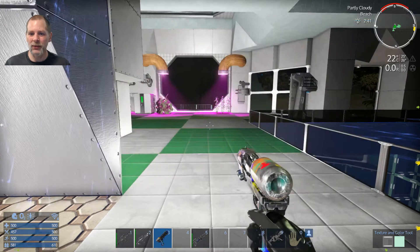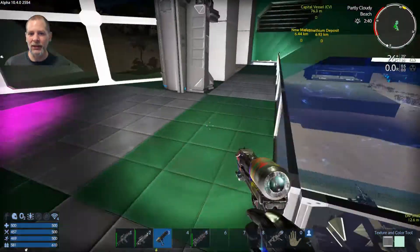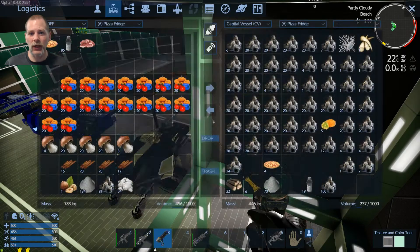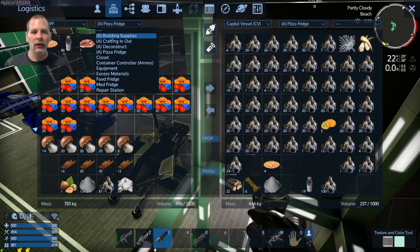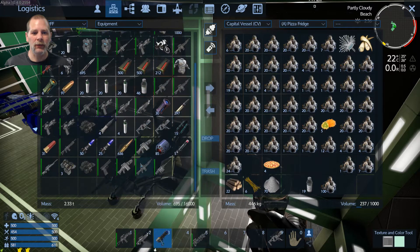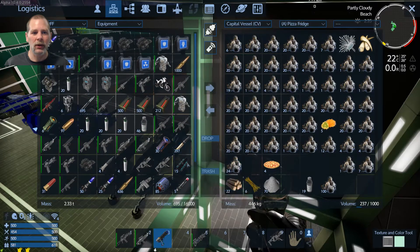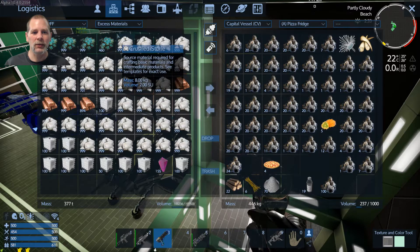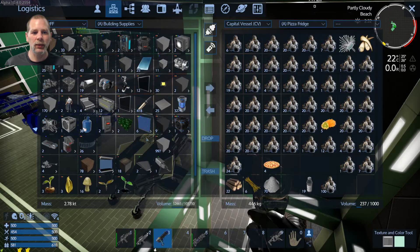We'll bring four pizzas with us. And fuel — that's what I needed, that's why I came back. Let's go grab some fuel. Where is it? Under building supplies or something? Excess materials — building supplies. Yeah, there we go.